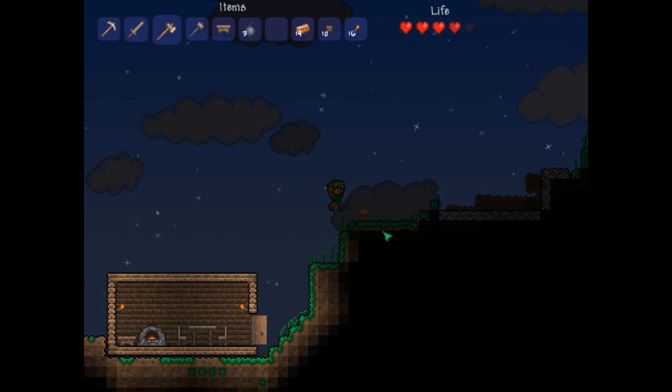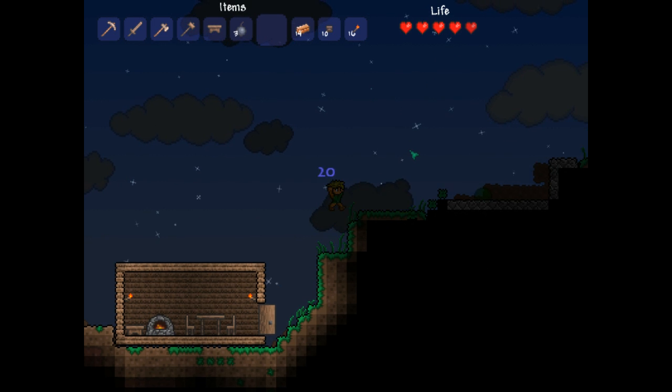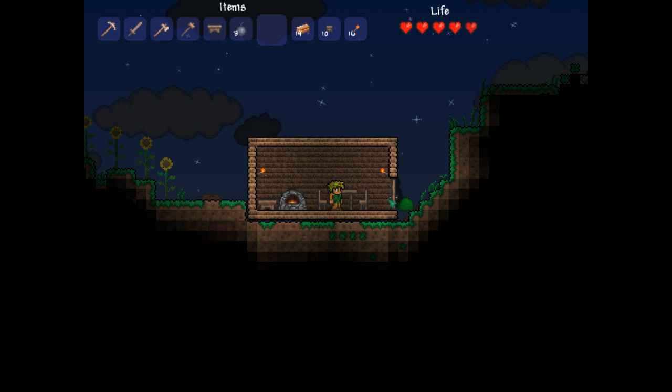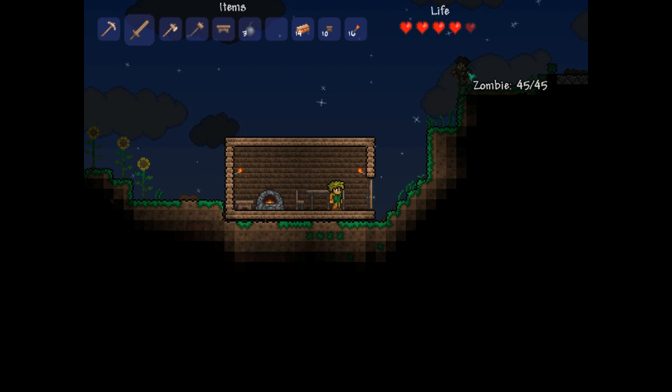Mushrooms heal 20 health. We have 76 out of — we're gonna use one of those. Get out of here, you stupid slime! Now it is nighttime. Zombies have 45 health, those slimes you're killing only have 15, so I'm gonna try and take one of these guys on.